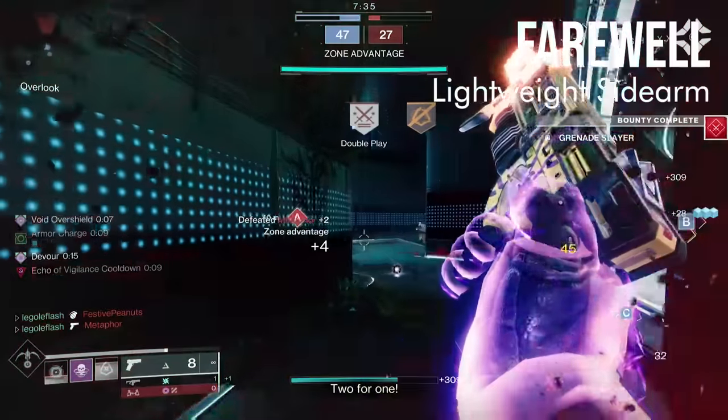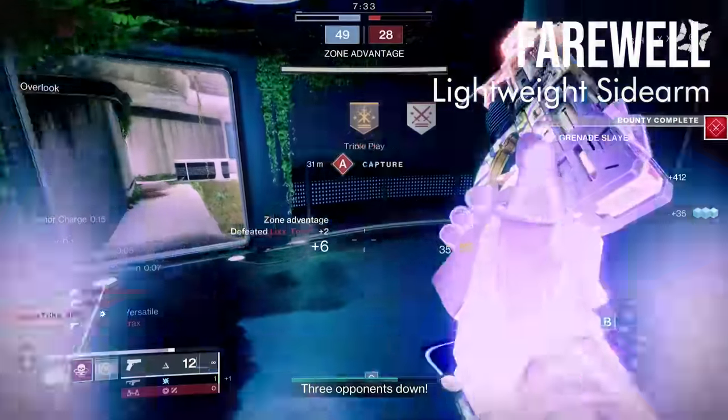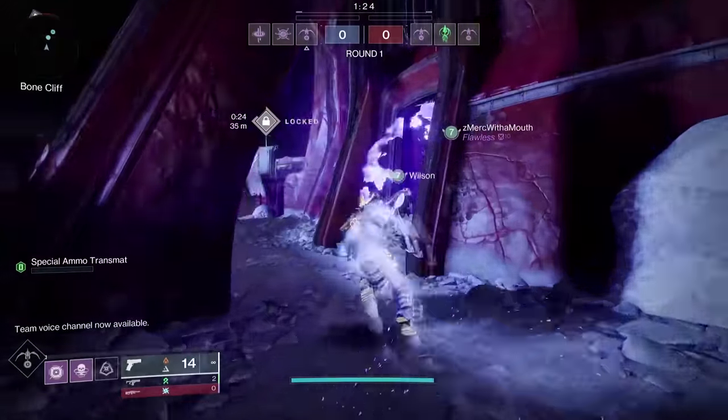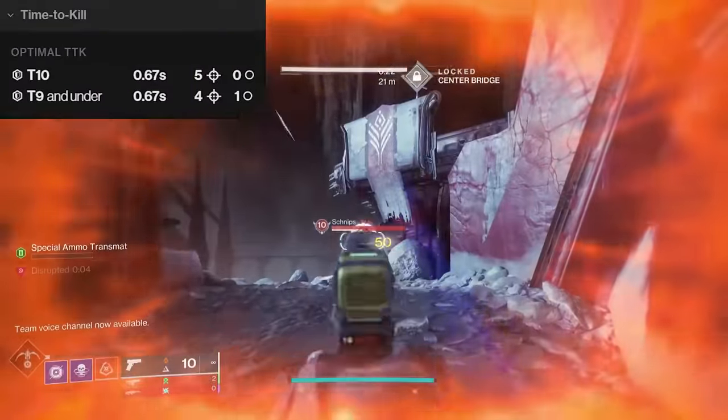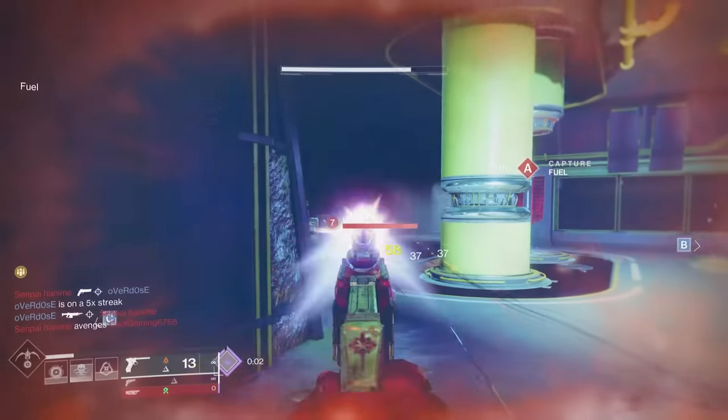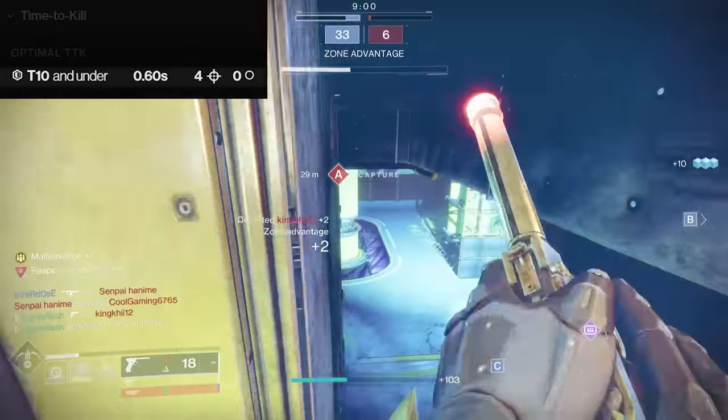Lightweight sidearms were even better when they were being slept on, as they used to be able to have one of its 5 shots be a body shot against Tenrezil. With the body shot changes, it now takes all crits to hit optimal TTK, while other types of sidearms like Drang have stayed at the same requirements for their optimal.